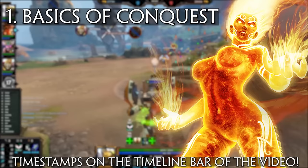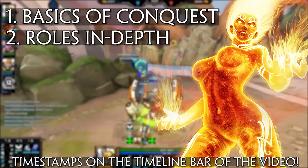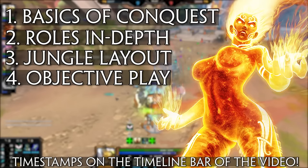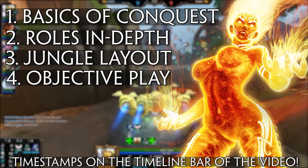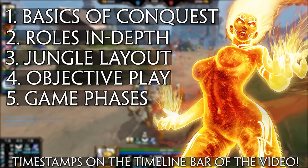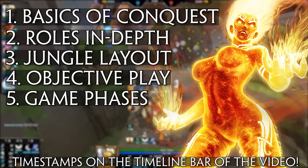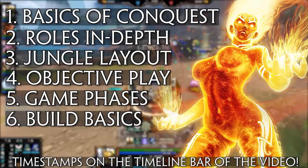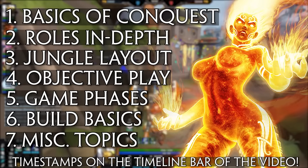Second, Roles in Depth — covering all 5 roles, what they bring to the team, and how they play together. Third, Jungle Layout — the jungle can be a confusing place, and this section explains the general layout and camps. Next, Objectives — the big boys of Conquest, extremely important for winning. After that, Game Phases — early, mid, and late game. Then General Build Rules, a new section giving advice on how to build for each role. And finally, some MISC topics that didn't fit into the main sections but are still very important. With the contents covered, let's jump in with the basics of Conquest.